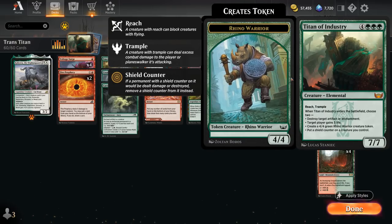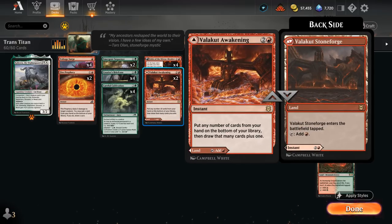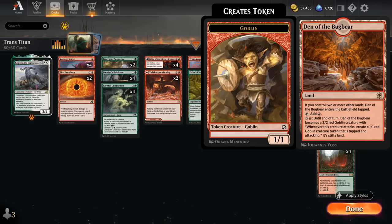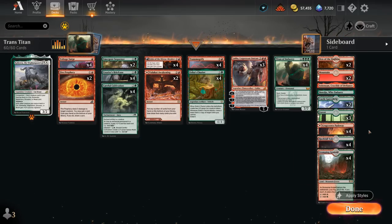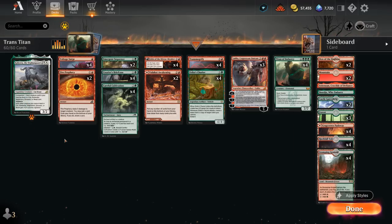We also have 2 copies of Fire Prophecy as another cheap removal spell, which can also put Titan of Industry on the bottom of our library if needed. Thanks to the many ramp cards, treasure tokens, and Castle Garenbrig in our mana base, we can realistically hardcast Titan. We have 2 copies of Valakut Awakening to find combo pieces or play as a land, Den of the Bugbear, Boseiju, and of course Kaheera as the perfect companion.